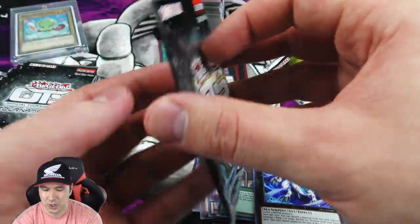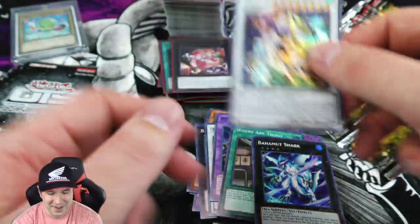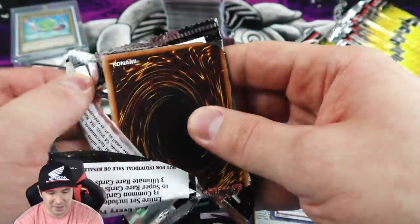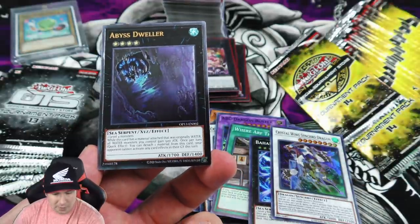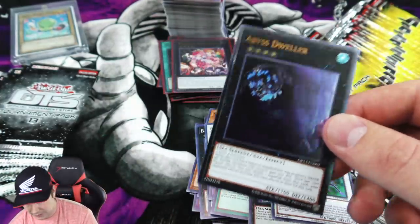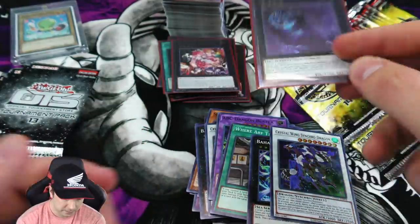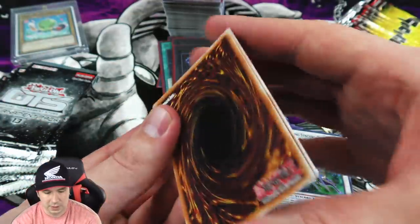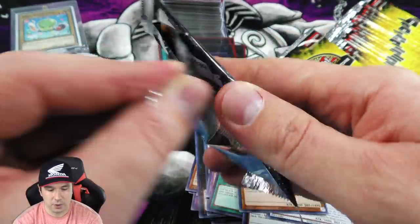Another Bahamut Shark - that card looks really beautiful as a super if you haven't seen it. You have to find a good natural photo of it, not the stock photos, to see it in all its glory. Another common, Dimensional Prison, and another ultimate rare Abyss Dweller! Looks like we're going to pull more ultimate Abyss Dwellers than any other card. Another common and an ultimate rare - Bottomless Trap Hole, and another Scrap Golem - nice. That rare was getting really expensive there for a bit.